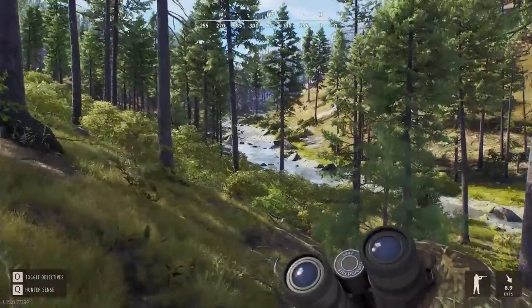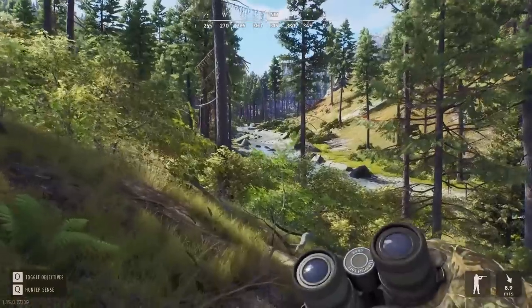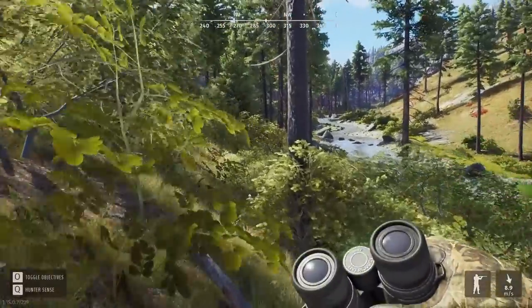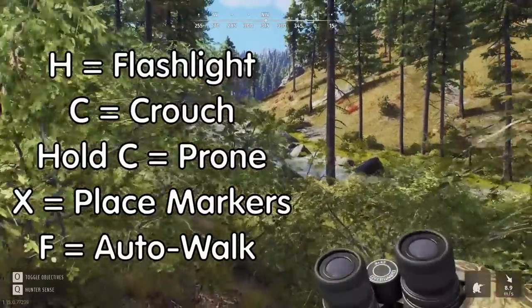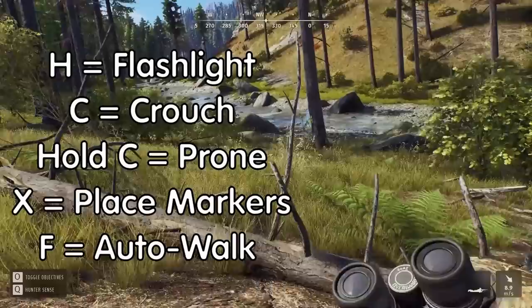First off, there is no way to rebind your key bindings, so the key binds you're getting are the ones you're stuck with, at least until we get a patch of some sort. That means if you want to activate your flashlight you hit H, if you want to crouch you hit C, and if you want to go to a prone position you hit C and hold it.